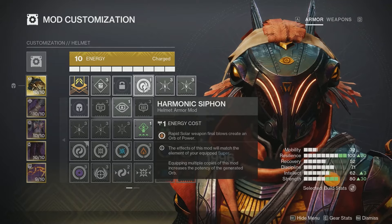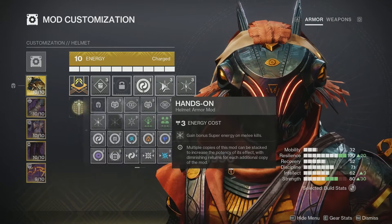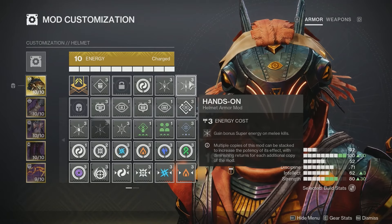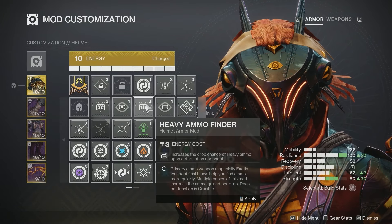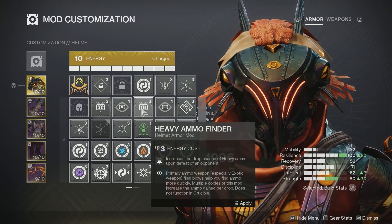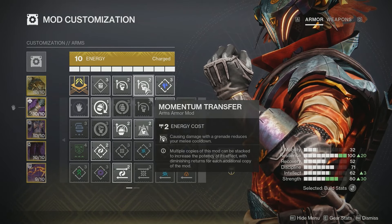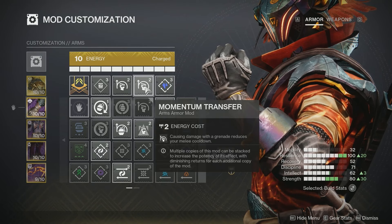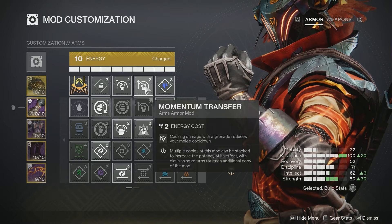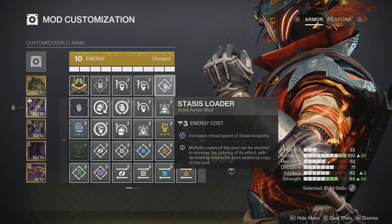On the Helmet, I'm using Harmonic Siphon, which translates to Solar Siphon, so Rapid Solar Weapon final blows will create an Orb of Power. And I'm using Double Hands-On, so I gain bonus Super Energy on melee kills. I will switch out one of these for Special Ammo or Heavy Ammo Finder depending on the activity. On the Gauntlets, I'm using Double Momentum Transfer — when I cause damage with my Grenade, it reduces my melee cooldown. With the Cold Snap, we can get it back pretty quickly with Devour, so having the melee back is definitely a big priority. I'm also using Stasis Slaughter for increased reload speed for the Hand Cannon.